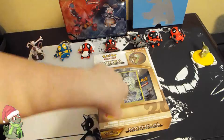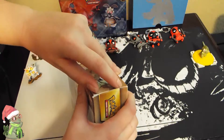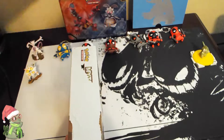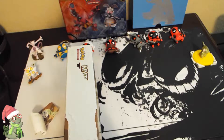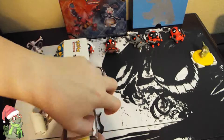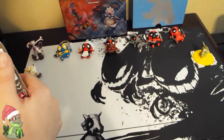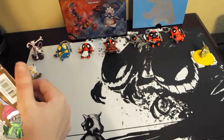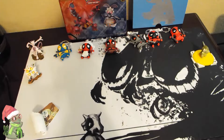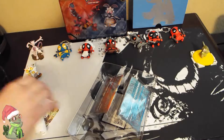Hey guys, so I got the Meloetta box, last of the Generations boxes, so let's get into this one. It's kind of sad this is ending, but maybe they'll come up with something really cool next year. I have to move my water bottle real quick — issue with opening boxes on camera, I don't do well opening boxes. Of course it comes with the little Generations poster that tells you all about the events.